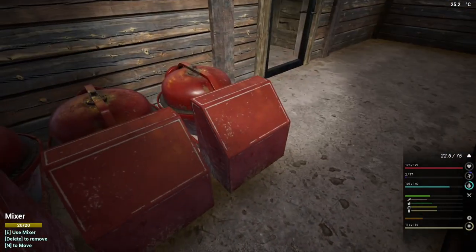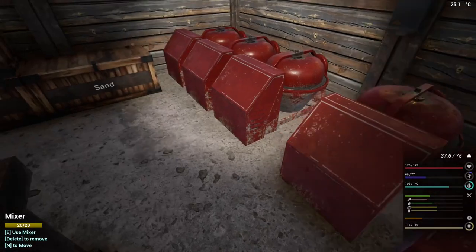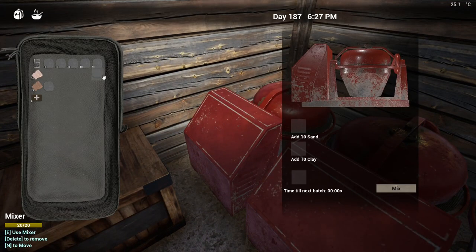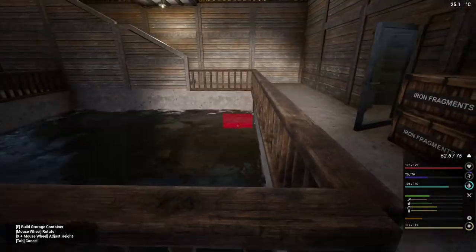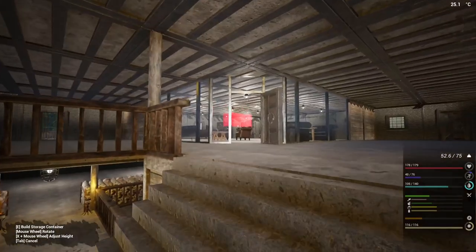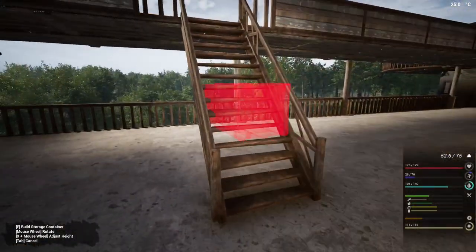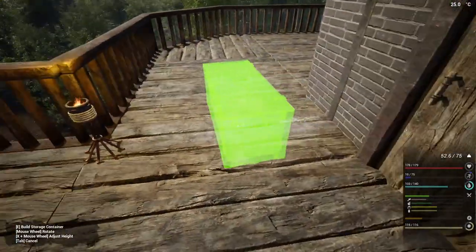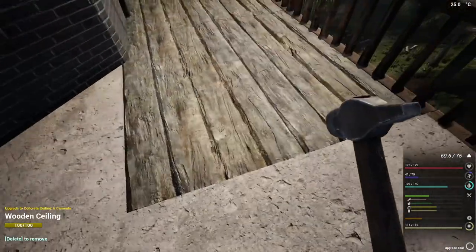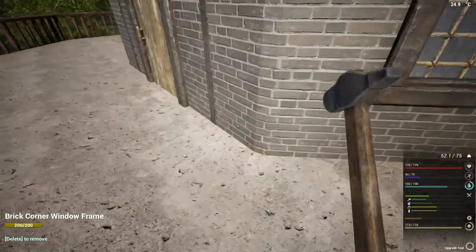I need to grab what we've got in here as well - that'll fill this storage box up. And then we can start work - it won't take as long to do the doors. We're just going to have to grab all the iron, and we've got plenty of iron so we shouldn't have any issues with that. Oh yeah, look at that - that's looking better! I'm so glad I upgraded that. We'll have to have a look outside at how it looks with the towers.